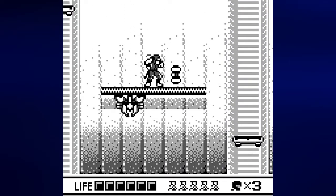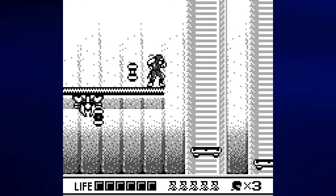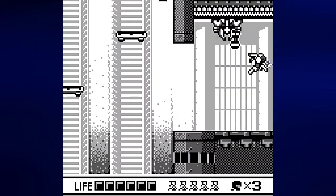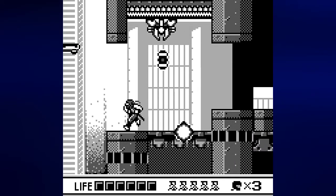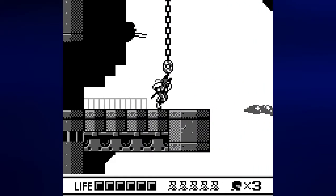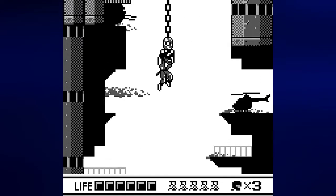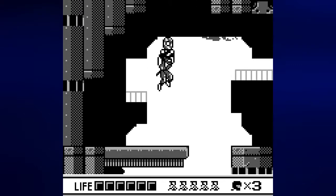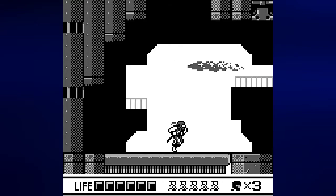It's pretty easy to avoid the bombs these things shoot when you know where they're going to be and when they're going to be shot. These things do take a break between bombing attacks — I believe they shoot out three and then take a little break, so you can move when you need to. Once you get to this hook, Ryu will immediately walk up and grab it and go up.